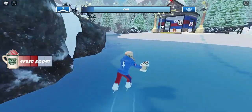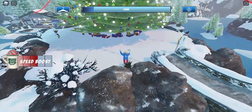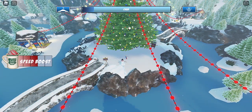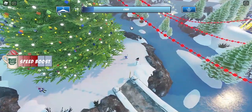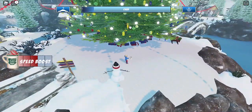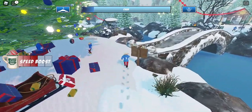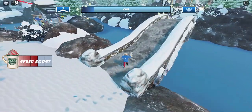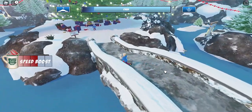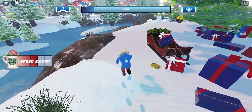Once you fill up your chill meter and get the ornaments, it will show a zoom into the Christmas tree area with your ornaments. Once you put your ornaments up, it will give you a treasure hunt ticket. Then you need to collect presents — they're not hard to find; the game gives you a hint showing the present locations, like at the bridge and at the tree.